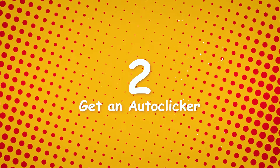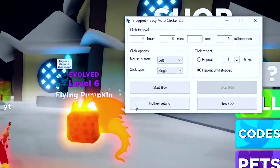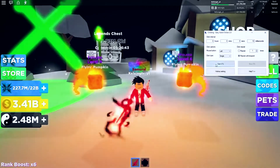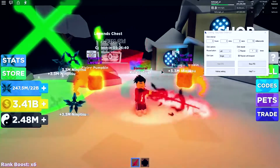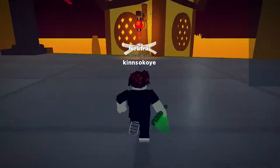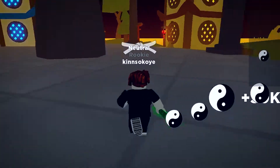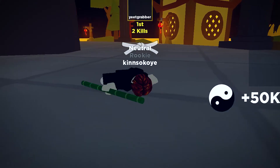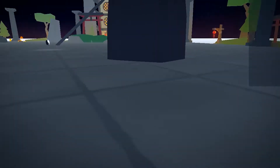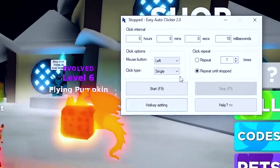Number two: get an auto clicker. Let your clicking fingers relax. This game is a hell of a grind just for your clicks and it gets hectic doing it for so many hours. So why don't you just get an auto clicker? It'll help you a lot and they're usually free, so there's no problem there. The auto clicker has a couple of settings you can tweak, and you can leave it to do its thing in the background while you do something else — making coins and ninjitsu without being in front of your computer. Some may call it lazy, but I call it efficiency.